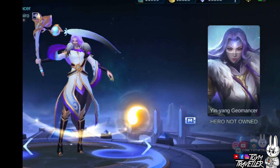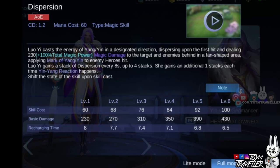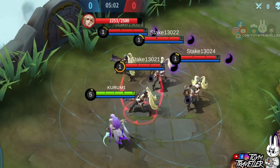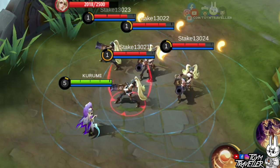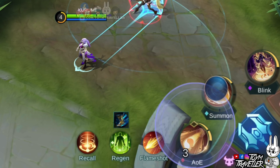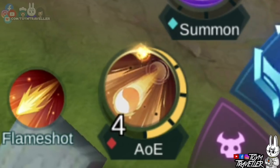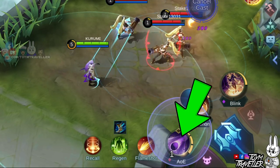Luo Yi's first skill, Dispersion, lets Luo Yi cast the energy of Yin or Yang towards a designated direction. The energy shot disperses upon hitting an enemy, dealing magic damage to the target and enemies behind in a fan-shaped area. Enemies hit will receive the mark of Yin or Yang depending on the state of the skill used, and the state changes upon each cast. This skill can stack up to 4 charges gained every few seconds, and she also gains a stack each time a Yin Yang reaction happens.